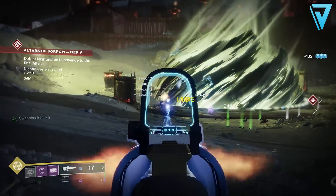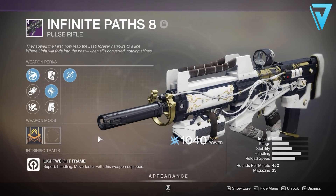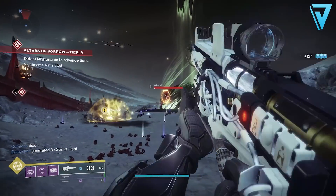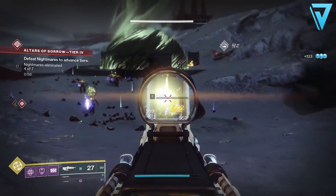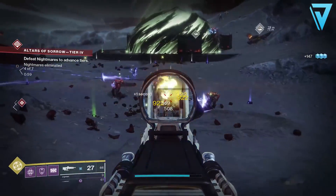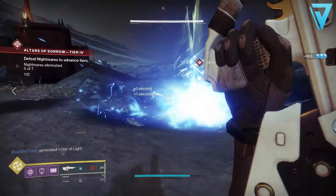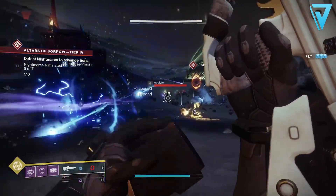Moving to our penultimate weapon: the Infinite Paths 8 — a legendary energy pulse rifle with a lightweight frame, giving superb handling and faster movement while equipped. It's not currently obtainable this season, so you'll need to dig into your vault for one from Season 9 when it was introduced. It has a power cap of 1260, lasting Season 12 only and sunsetting in Season 13. Despite that shorter lifespan, it has some incredible PvE perks worth checking your vault for. The standout middle column perk is demolitionist: kills generate grenade energy, and activating your grenade reloads the weapon from reserves.